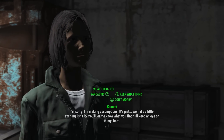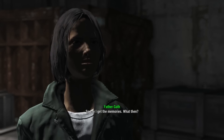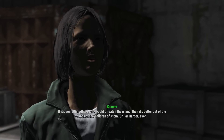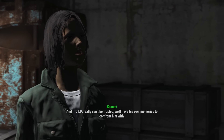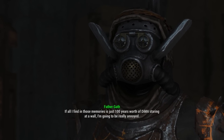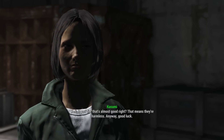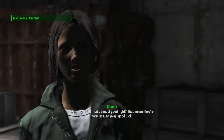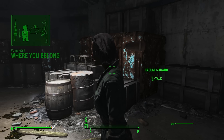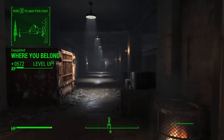'So say I get the memories — what then?' 'If it's something that would really threaten the island, it's better out of the hands of the Children of Adam or Far Harbor. And if DiMA really can't be trusted...' 'If all I find in those memories is just a hundred years of DiMA staring at a wall, I'm gonna be really annoyed.' 'Well, if that's all it is, that's almost good — means they're harmless.' Anyway, good luck. Hook it up with those caps — and ding, there we go!